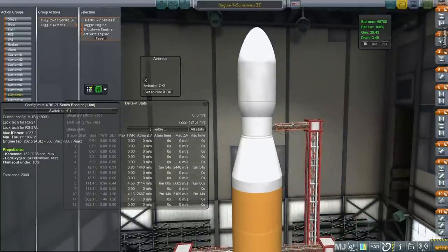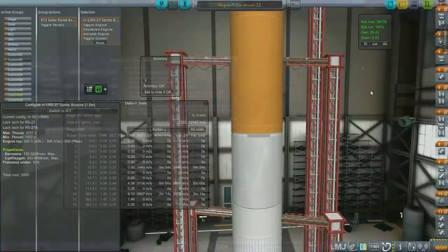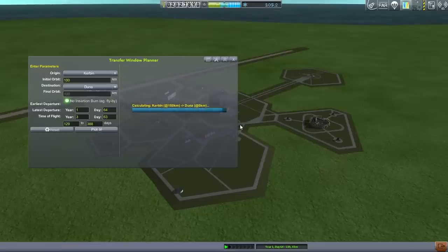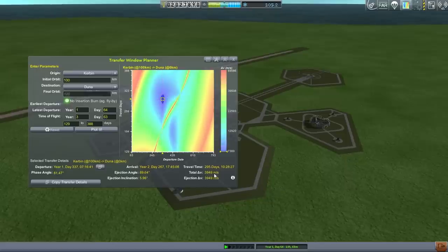So here's Transfer Window Planner — Kerbin to Duna, as it were — starting on today's date. I'm going to say no insertion burn because we're going to be doing aerobraking. It says if you intend to perform a flyby or aerobraking maneuver, enter zero or just say no insertion burn. So it gives us an optimal time — total delta V, that's the ejection delta V: 3,949. Looks like we're going to have to eject at some inclination in order to hit it, and that's to avoid a mid-course plane change. Transfer Window Planner takes into account the eccentric orbits with inclinations.